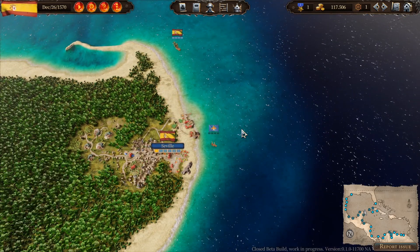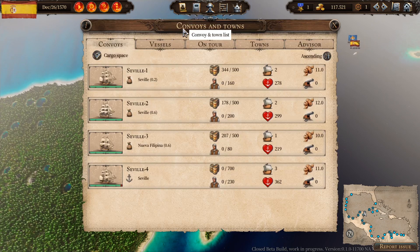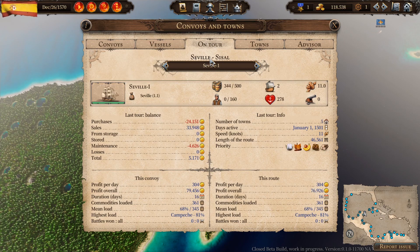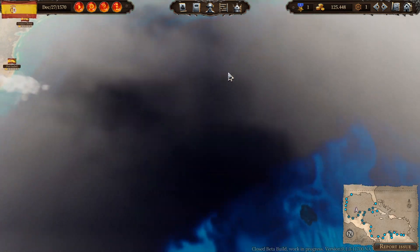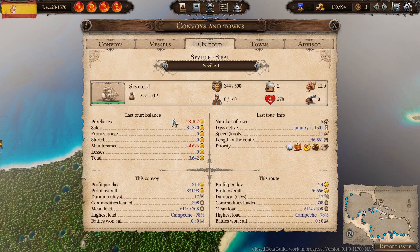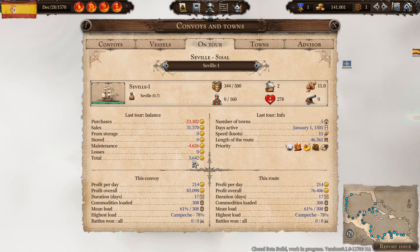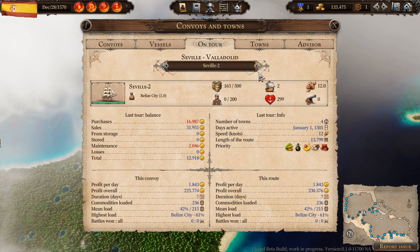The game is really all about trade convoys, making a profitable business, setting up your own plantations and businesses, and establishing trade routes. For example, looking at my current convoys, I've got three on tour. I've set up routes so one convoy heads down through these towns and then back up and around — the wind direction goes in a circle here, so it's quicker to sail all the way round the map. This convoy is profitable: it purchases 23 gold but makes 31 gold in sales, and with a 76 gold profit overall on the route, all my convoys are currently in profit.